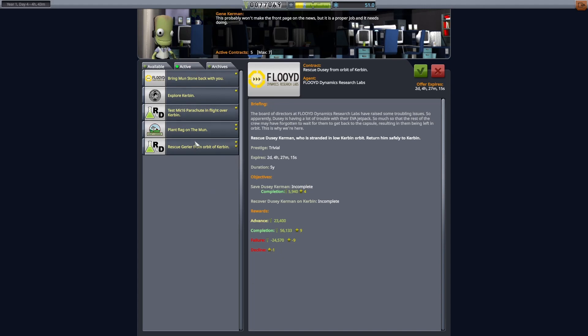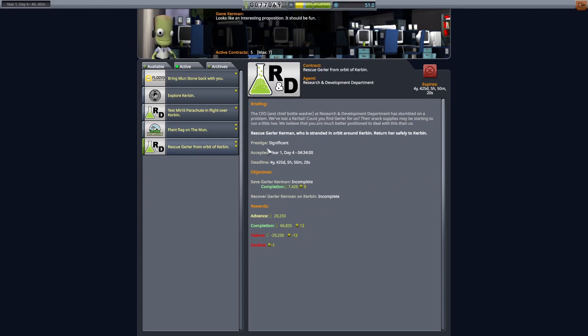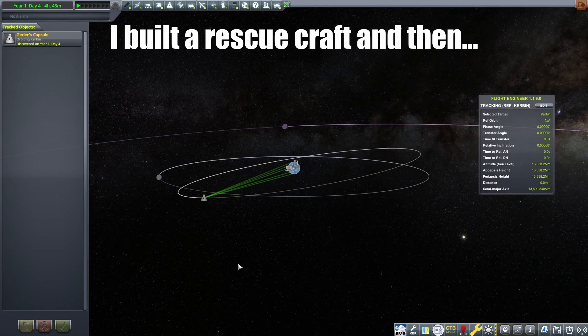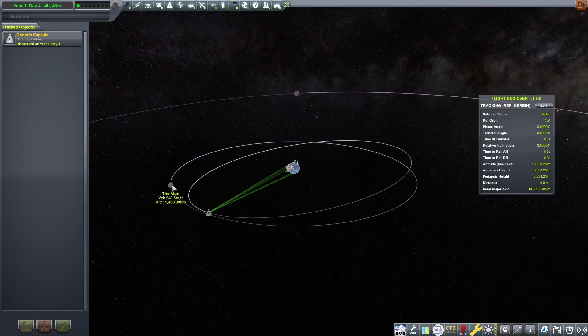That is very true. So we actually have a bunch of missions here. We have bring back a munstone, doing a rendezvous around Kerbin, testing this MK-16 parachute, planting a flag on the Mun, and rescuing Gurler from an orbit around Kerbin. I think what we can do, potentially, is try rescuing Gurler first and then carry on towards the moon. But looking at the tracking station, Gurler's orbit is so close to the Mun that it's going to be really problematic — without thruster blocks and stuff, it'll be way too difficult to get into a stable orbit without the Mun interfering.